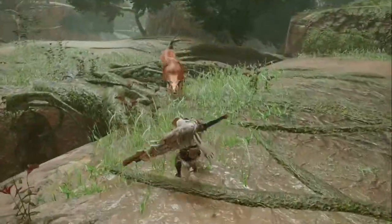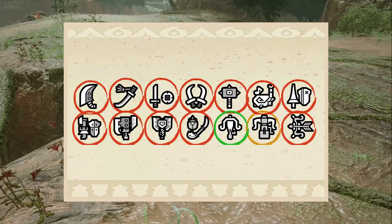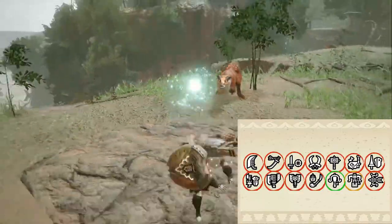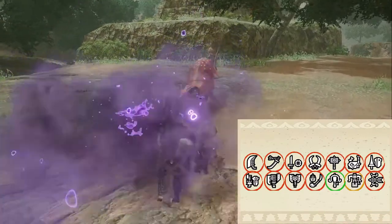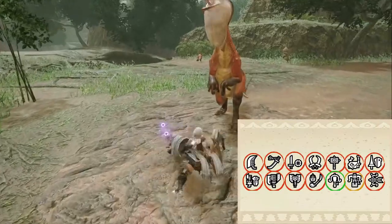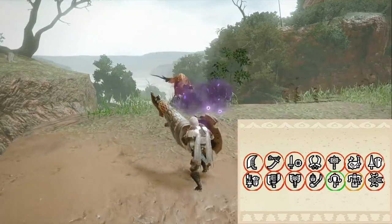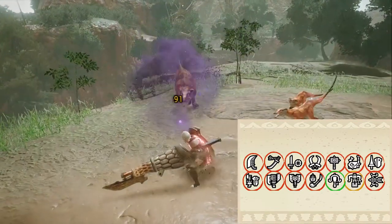So for which weapons is this set good? The Light Bowgun, definitely — this is a nice set for the Light Bowgun. Rapid Fire is an exclusive skill for the Light Bowgun, and in combination with Ammo Up it gives you a bigger clip size for those ammos. Evasion Extender is a great skill to have for almost all weapons — just being able to roll a little bit further to get out of the way of an attack, or roll closer to the monster to close the distance. Poison Attack is not really that useful unless you have a Bowgun that uses poison shots. In general, Rapid Fire, Ammo Up, and Evasion Extender are great skills for the Light Bowgun. You could also use the Heavy Bowgun, but Rapid Fire won't have any effect. For other weapons, I would advise against using this set.